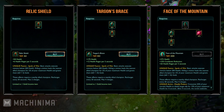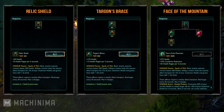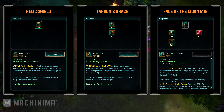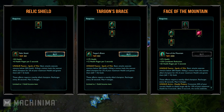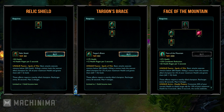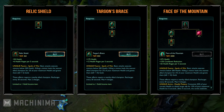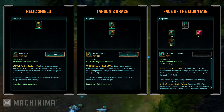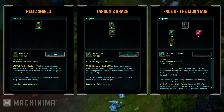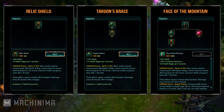The last of the new support items is Relic Shield, which sort of reminds me of the old Avarice Blade. You'll be able to upgrade it to Targon's Brace and then Face of the Mountain. The first 2 items will give you HP regen and health, and Face of the Mountain will add a 10% cooldown reduction stat. It'll also grant you an active that consumes 20% of your current HP to shield a target ally for 10% of your max health for 4 seconds. After that time expires, the target explodes and deals 10% of your max HP as AoE magic damage, so if you're building tankiness and HP, this item will be especially good.